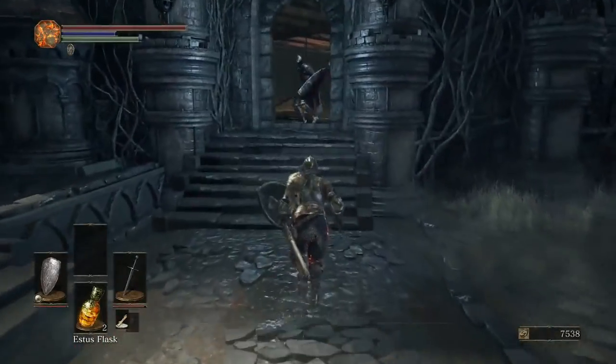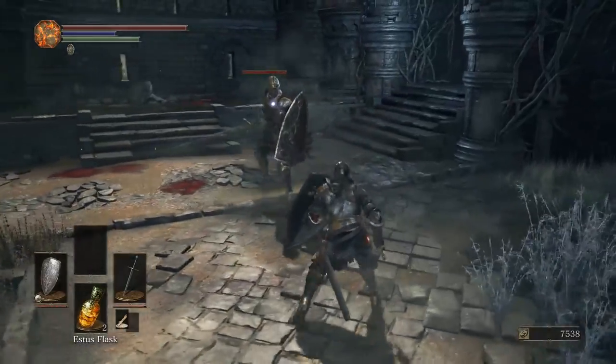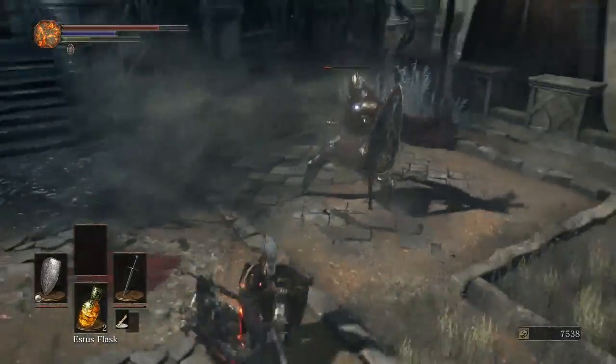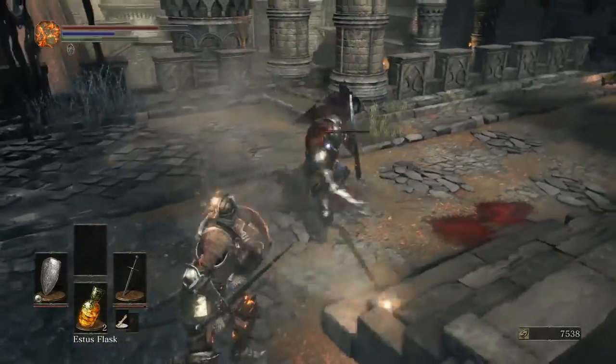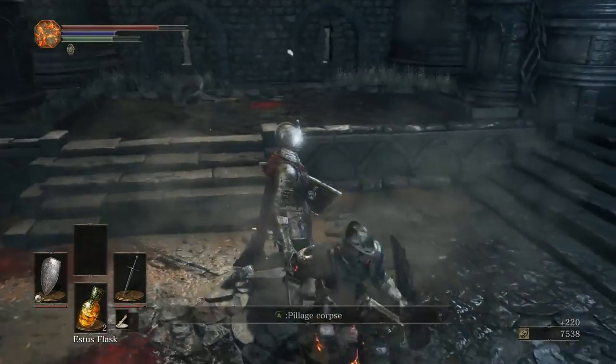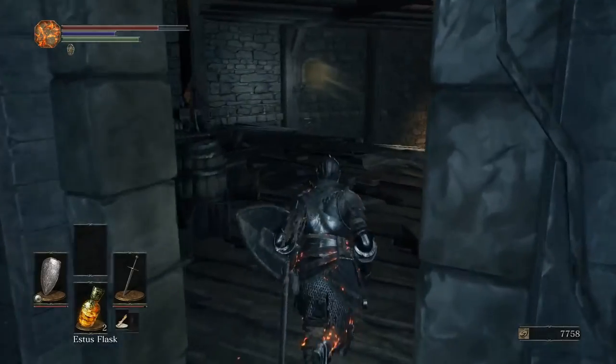Alright, big bad Lothric Knight, let's go. These guys are also parryable. That would be a really good way to go for it — just parry the shit out of him. But I'm not confident enough in it and they would just kill me so fast. That would have been awesome if we would have gotten one there. Holy shit.